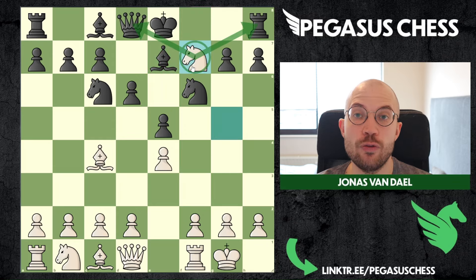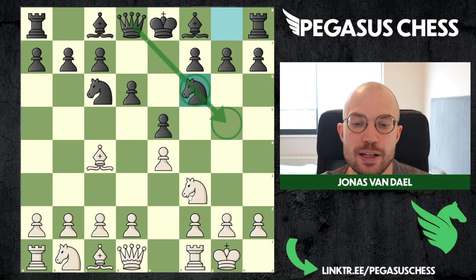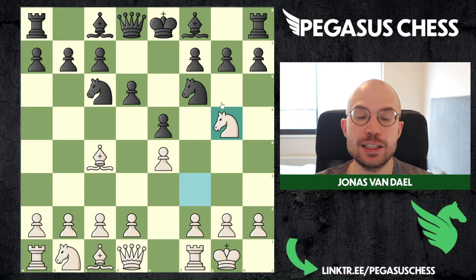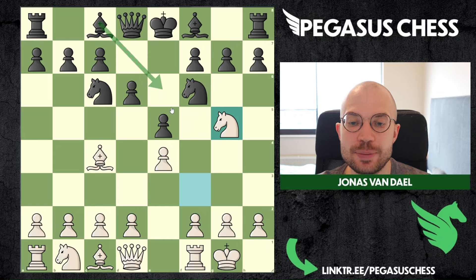We have this basic plan in the Italian game where we can do a fork on this square. For example if they play a random move like bishop here, we can do a fork on the queen and the rook — we can only do this because black blocked his own queen and now we have this square for the knight. In this position it's already quite hard for black to defend.